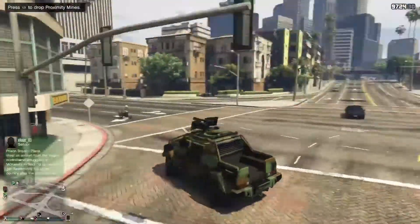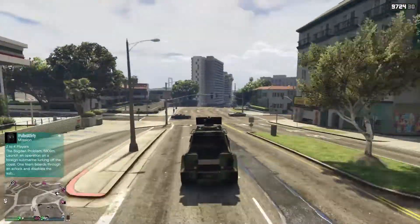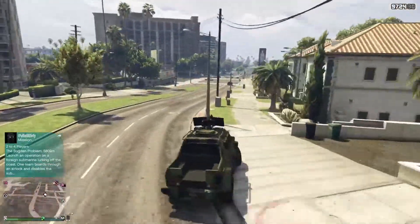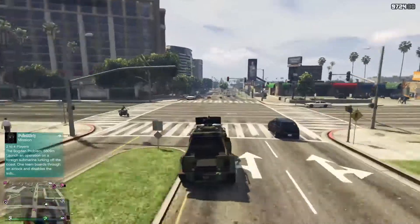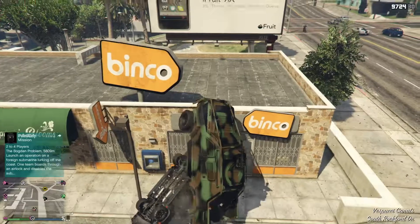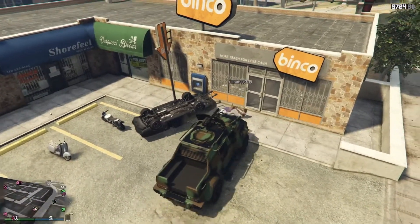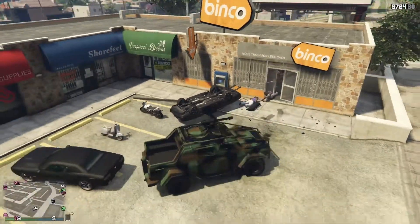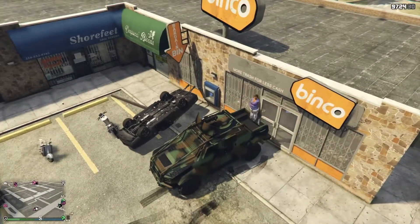Coming in at number 3 is the Insurgent Pickup Custom. This thing is an absolute tank and my favorite go-to ground vehicle in GTA Online. It can take around 10 to 15 rockets at minimum and can just drive through anything — it's one of the most unstoppable vehicles online. It's not the most bulletproof, but being able to run through someone's car or blow someone up with proximity mines is insane.